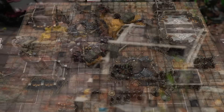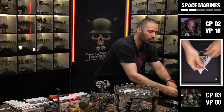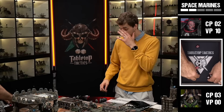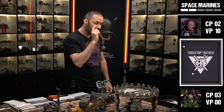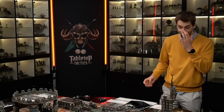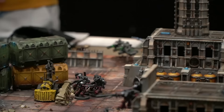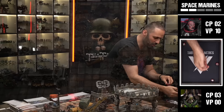The Assault Intercessors fire heavy bolt pistols at the Destroyers - five shots with Oath of Moment. Three wounds land at minus one AP, not in cover this time - four-up saves. The Destroyer Lord fails two and takes the wounds. Finally, Suppressors fire at the Destroyers with Oath of Moment rerolls: five wounds through, Destroyer Lord has partial cover so three-up saves. Two damage done - one Destroyer left on one wound.